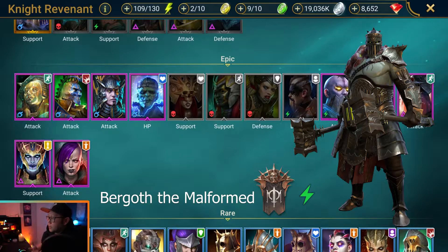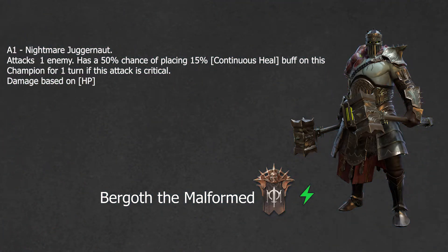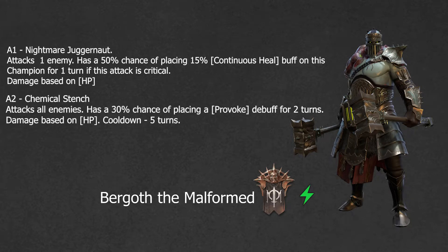Let's jump into his abilities. His A1 is called Nightmare Juggernaut — it attacks one enemy and has a 50% chance of placing a 15% continuous heal buff on this champion for one turn if the attack is critical.